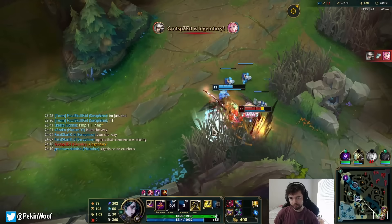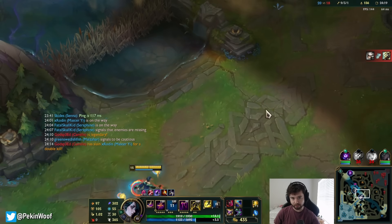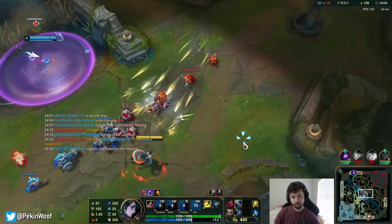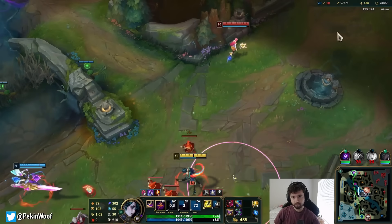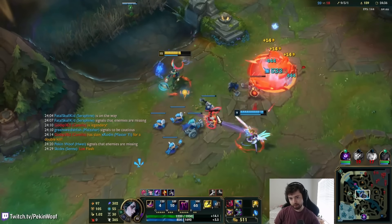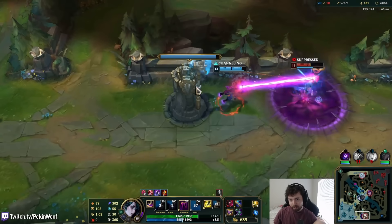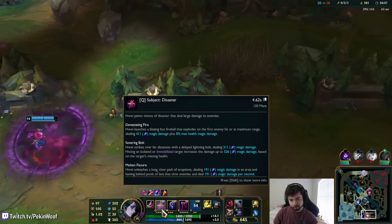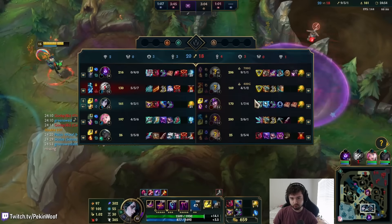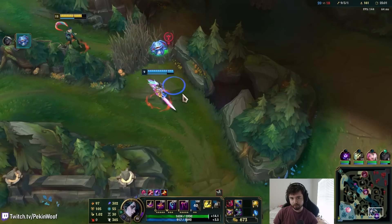I feel like we're pretty short range. We're going to really need to land my ultimate, otherwise it's actually pretty difficult to get on top of people. She almost died. If I landed that she'd be dead. One big issue is nobody has a good way to handle this — wait, I hit her under tower! She's worth 1k gold. Is there a way we can catch her? No, she has vision. Let's go!